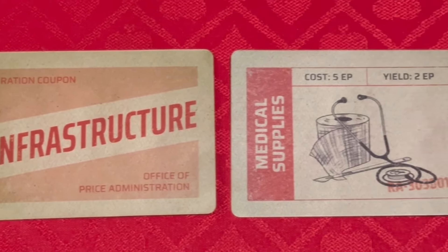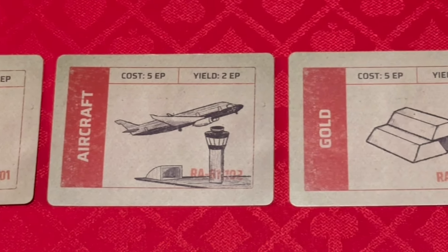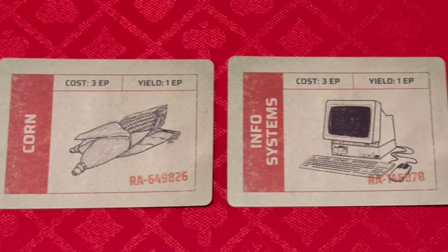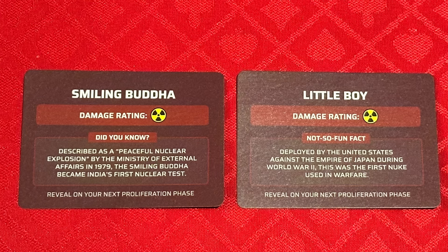The infrastructure cards all have different names — uranium, corn, medical supplies, aircraft, intelligence systems — and a lot of the trade agreements play off of those. I had a trade agreement where if my trading partner had uranium, we could both take two more EP every round. Even the nuke cards had cool flavor text, because every nuke was a different name of a real nuke in history and gave you a little snippet of what it was. You could tell the developer really put a lot into this game.